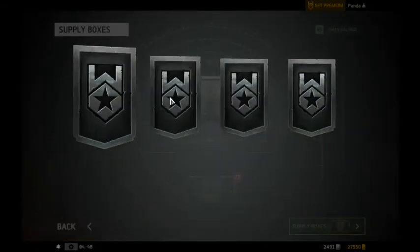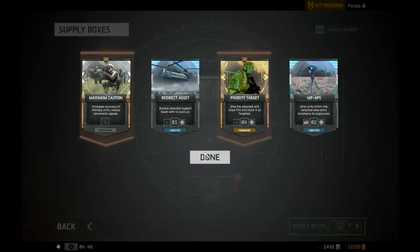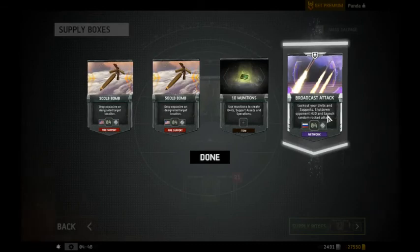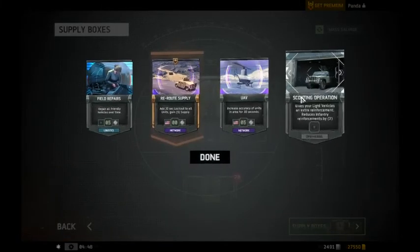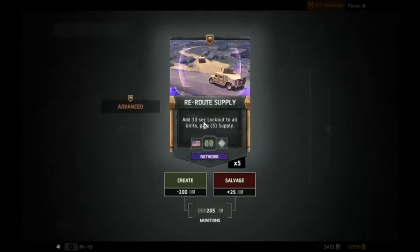Broadcast attack — lockout units and supports, shutdown upon HUD, and launch manual attack. Rocket attack, sorry. This is what interests me — what does lockout mean? After 30 seconds, they can't use anything. Add 30 second lockout to all units. Does that mean they can't use any of the no-one-used units? For zero and you gain five? That sounds so broken. If you're gaining five supply instantly — if this affects the enemy too, then it's just pure benefit. What the fuck — wow. Especially if you have more units, then they're full benefit because they're going to dominate them.